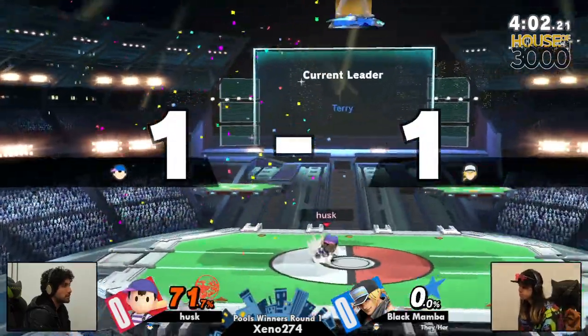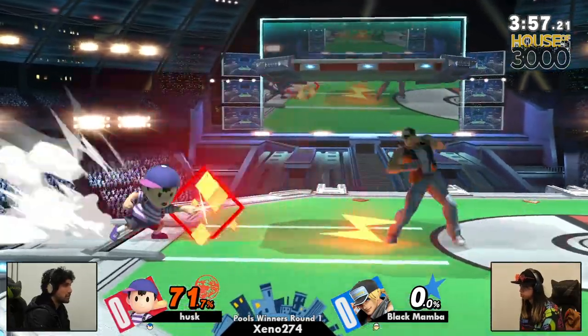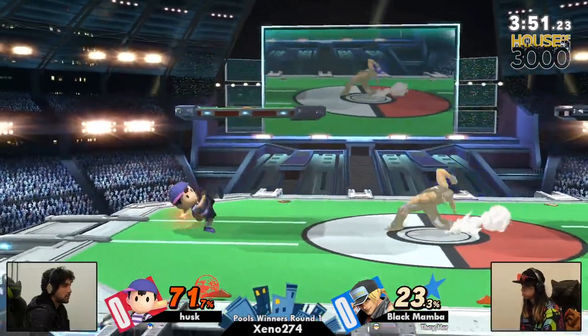That unfortunate SD — the air guard. Super unfortunate. I was worried for Husk, because just a raw Buster Wolf at the ledge is going to take away the stock. But now we're reset, we're back in neutral, trying to figure out how we can end this game.